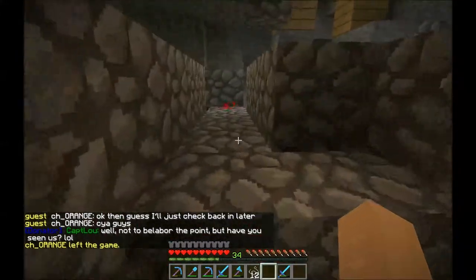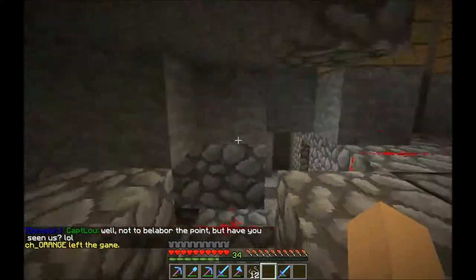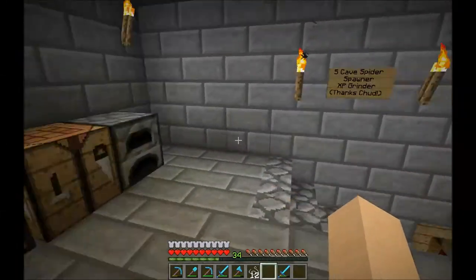That's the pistons that close off the cave spiders, and there's another set of pistons here that closes off the cave spiders, so that you can try to get a batch of them in there, crush them, one-hit kill them, and then open it again and do the same thing over.